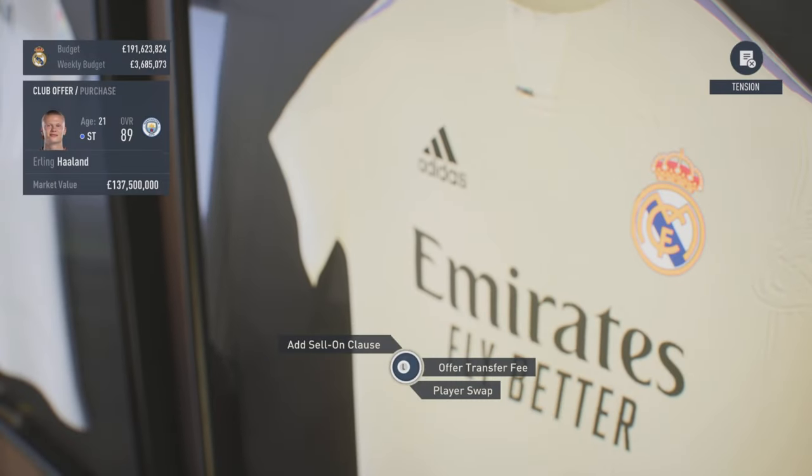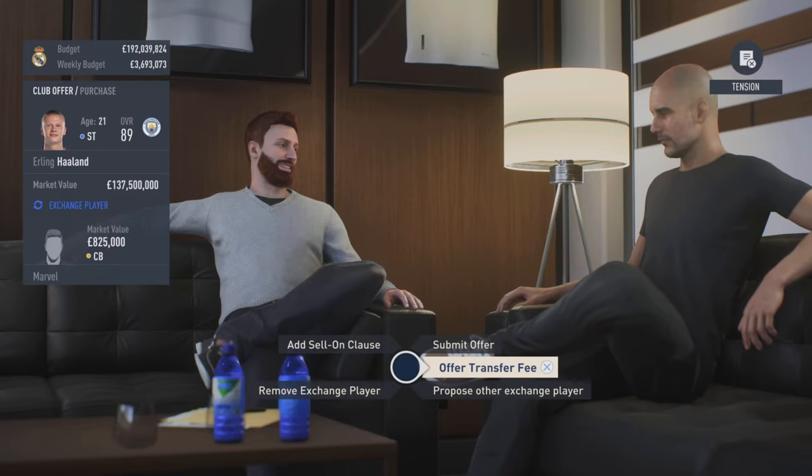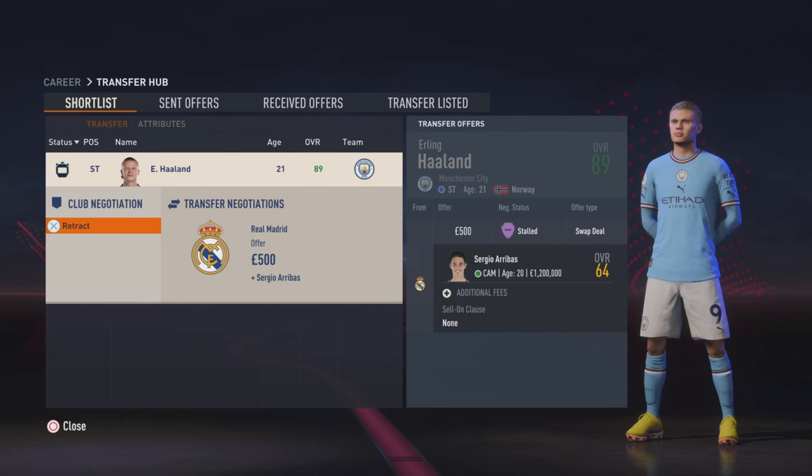What you do is you approach to buy an expensive player. Sometimes it doesn't work, so you have to try again, but usually it works. Offer a player swap for a really cheap player plus a tiny amount of money. They ask for the actual price, so offer a slightly more expensive player with slightly more money. After the second offer, they should stall and come back in a few days.